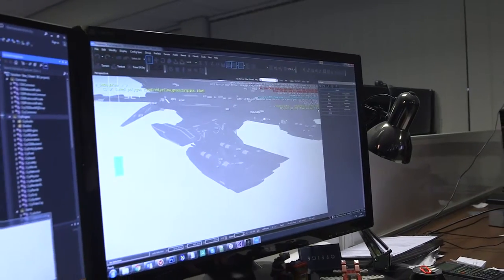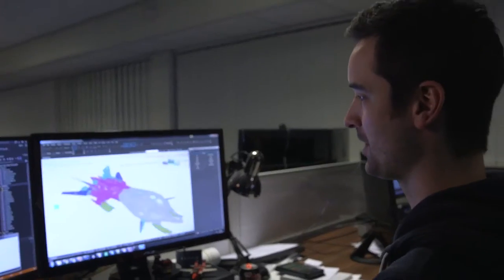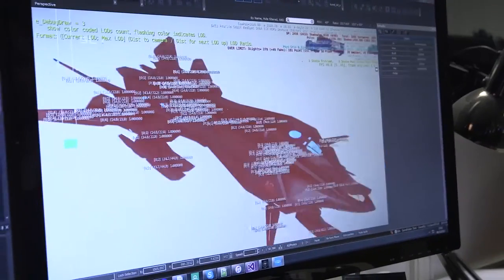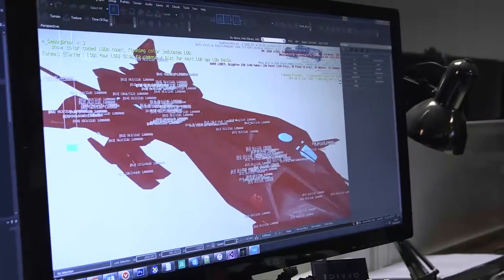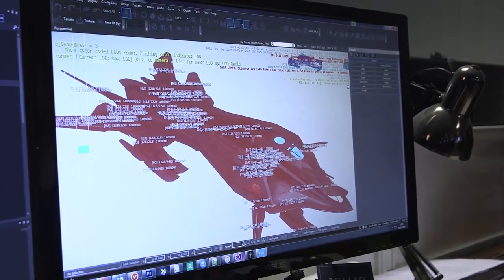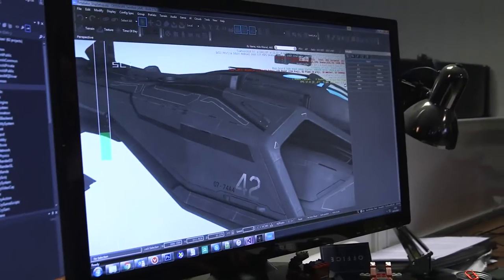The number of polygons in the ships will be like five to ten times at least what people are used to. The number of meshes we're using is very high. Texture detail is pretty insane compared to what most people will be used to in traditional games. The good news is there's a lot of optimisations we've still got to do — it's going to get a lot better, and we've got a lot in the bag to ensure the artists can stay at this high level of quality.